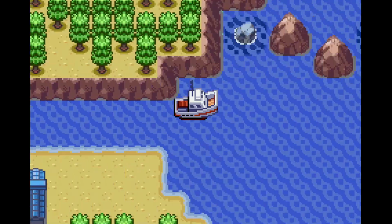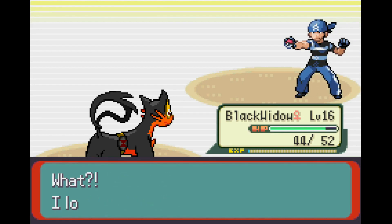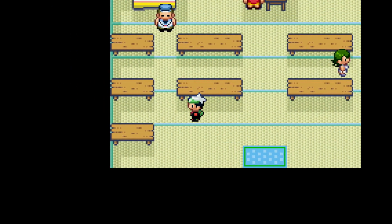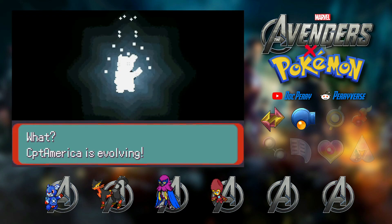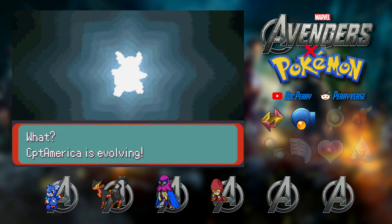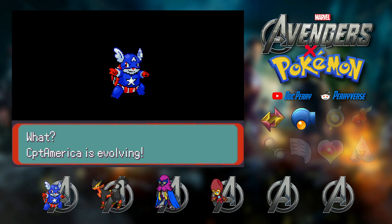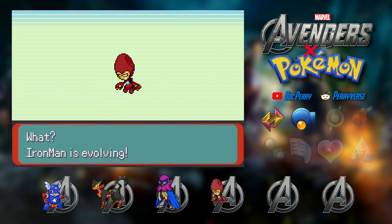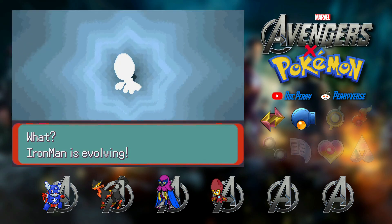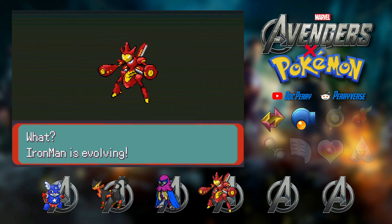We set sail again for a top-secret mission and beat up two goons so bad they had to call their boss. Even when we only wanted refreshments, Hydra sent enemies our way — but it's fine because finally, our first evolution! Let's go Cap! Then after going a little bit further, our second evolution — upgraded Iron Man! Let's go!